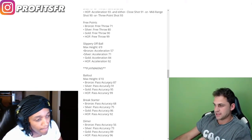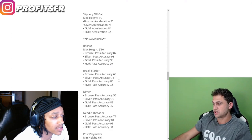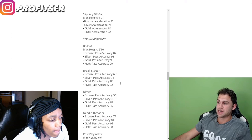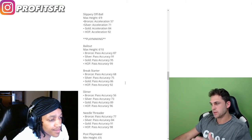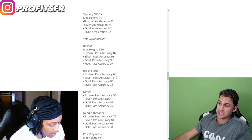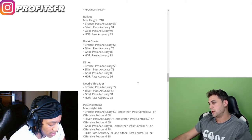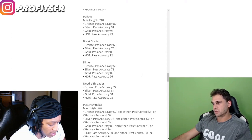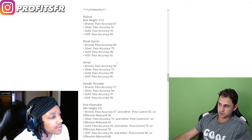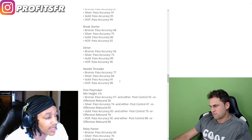Break starter — they amped this up too. Last year 76 pass accuracy was for gold break starter. Now you need 86 for gold. 75 is only getting you silver, 68 for bronze, 92 for hall of fame. Dimer is straight off pass accuracy — bronze dimer is only 56 but hall of fame is all the way up to 96. A big spectrum there — 40 attribute difference.